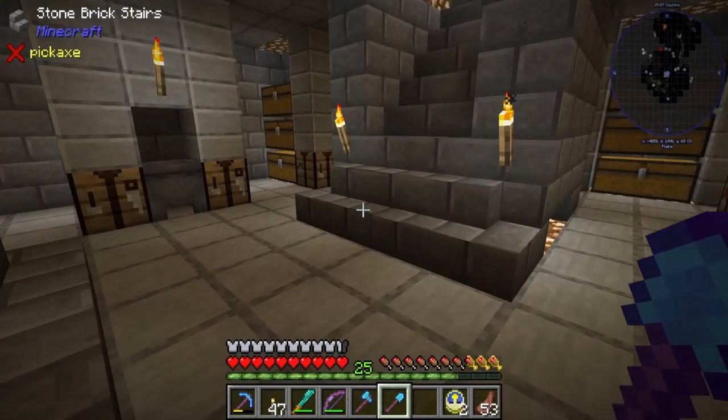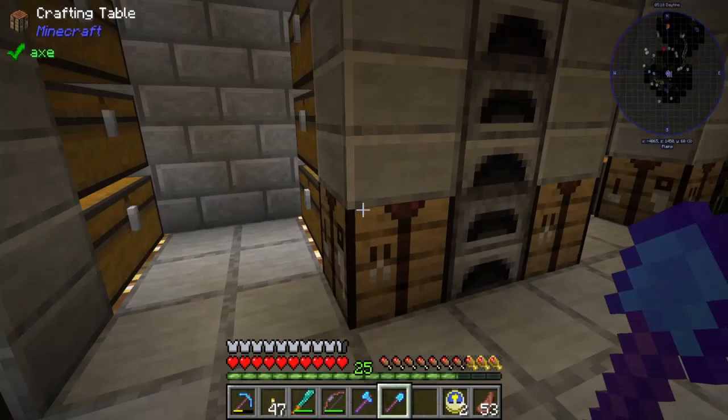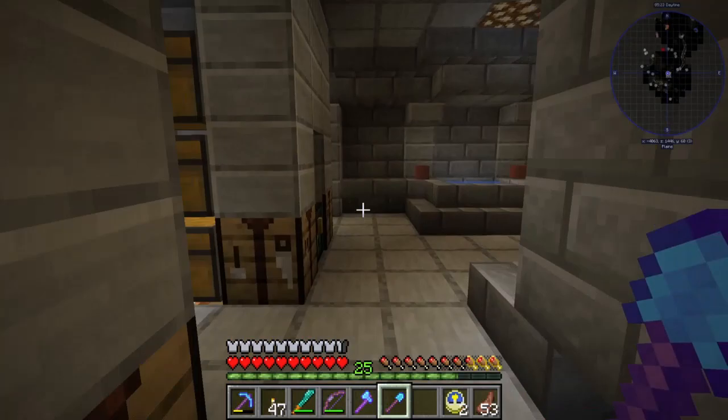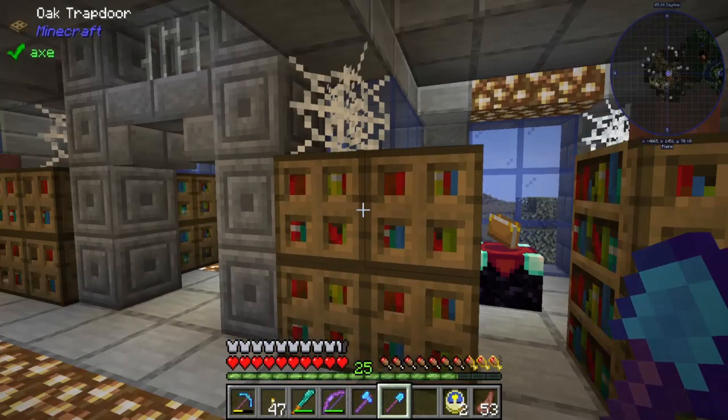A brewing station, yeah. Cauldron. And more storage, and even more storage. And if you don't have enough storage, we might have a little more storage. So that's downstairs — you got a downstairs, a middle floor, and upstairs.